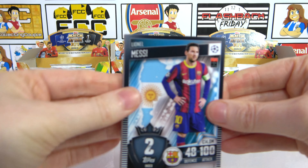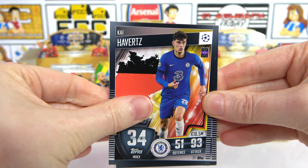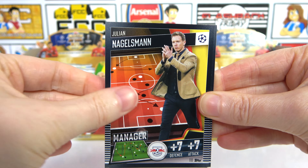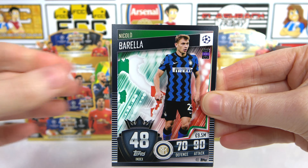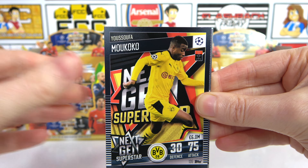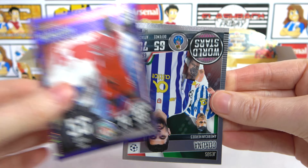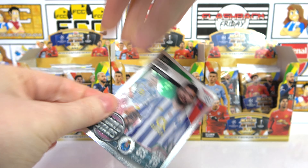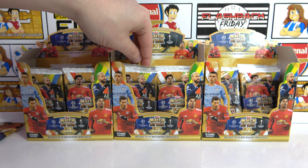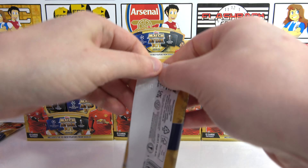It might still happen — there are decent odds. In this fifth pack we have a 100 Club Messi, Havertz, Dilab, Rogers, Nagelsmann, Illich, Barella, Ramos, a Mukoko Next Gen Superstar. And then Wijnaldum — a Collector's Choice! That's the third one so far, third out of five packs. We also have a Corona and De Bruyne Collector's Choice — the Belgian number one.